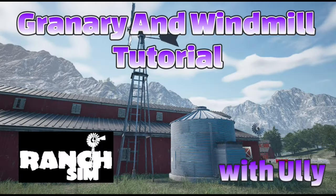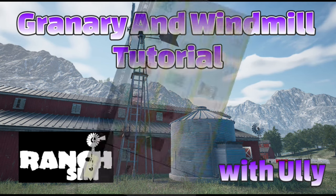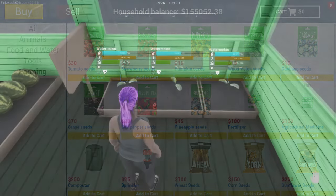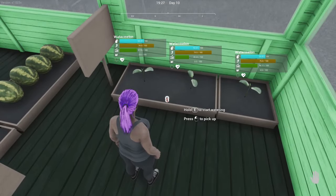We covered the windmill costs in tutorial number 5, so if you missed it, please go back and watch that to learn all you need to know about the windmill and its usage. Sprinklers cost $25 each at the hardware or general stores, and a max of 10 can be added to each purchase. Each sprinkler can cover a two plant radius and will automatically water your plants about every seven minutes of real time.